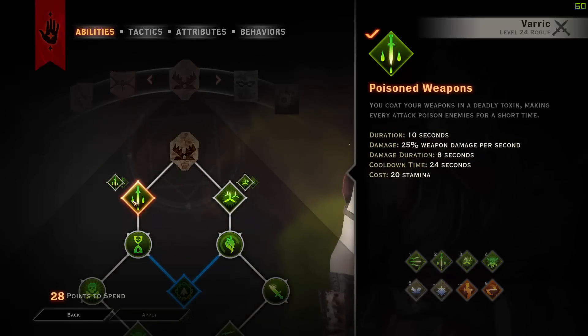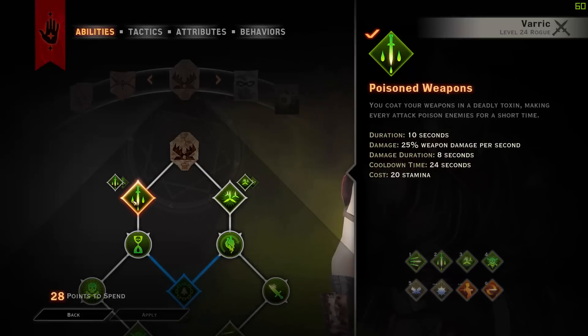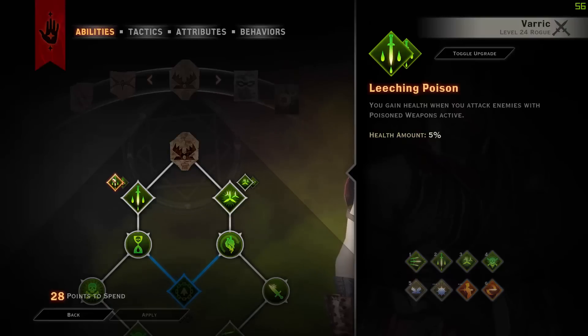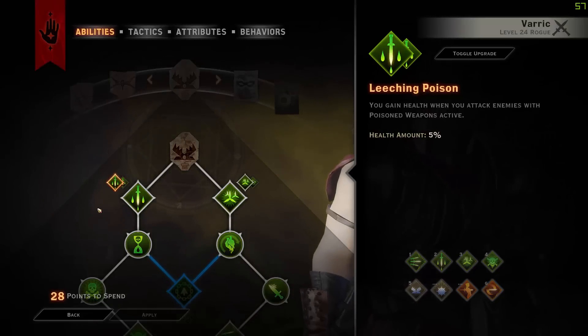Let's get into Sabotage, starting off with Poison Weapons. It has a duration of 10 seconds on you, and it deals 25% weapon damage per second when you hit an enemy for 8 seconds, with a cooldown of 24 seconds and a cost of 20 stamina, which is really nice. We are also getting the Leeching Poison upgrade, which means you get 5% health whenever you attack enemies while Poison Weapons is active.